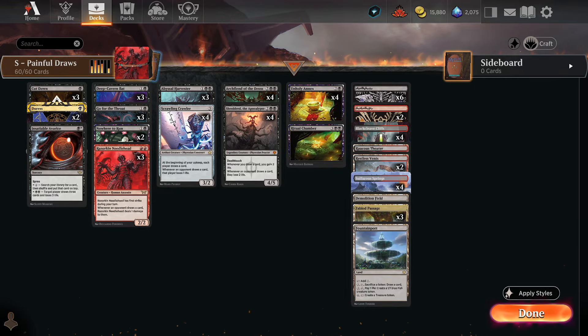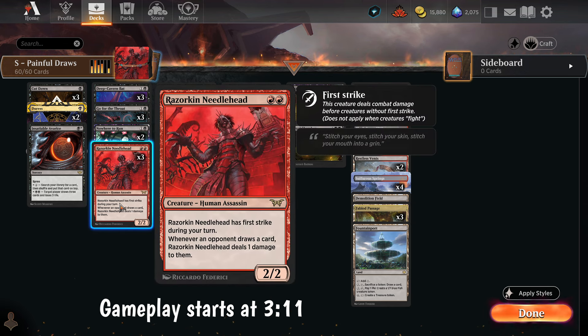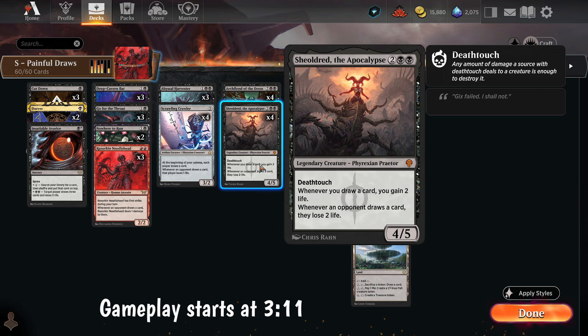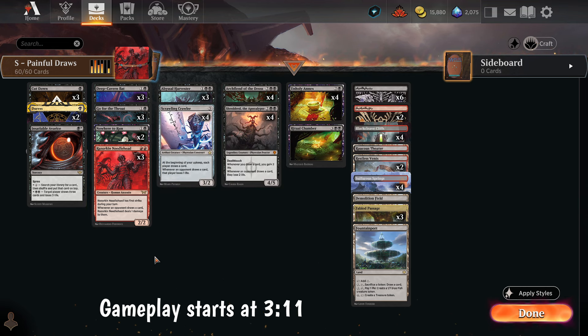It's no secret that Magic players love to draw cards, so today we're going to punish them for that. I had this deck built before Foundations released. The idea: we're combining Razorkin Needlehead and Sheldred the Apocalypse. Sheldred is a 4-mana 4/5 with Deathtouch. When we draw a card, we gain 2. When the opponent draws a card, they lose 2. Razorkin Needlehead - whenever the opponent draws a card, it deals 1 damage to them. So if we get both of these out, that's 3 damage per card draw.